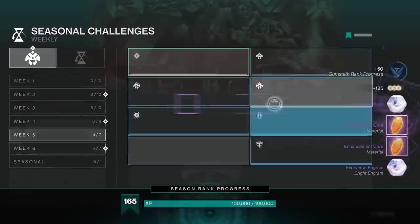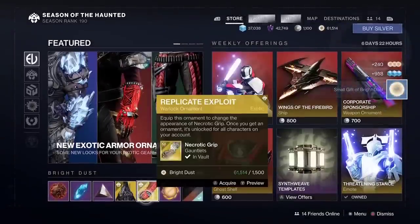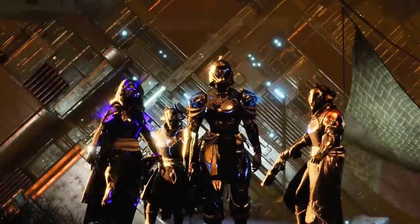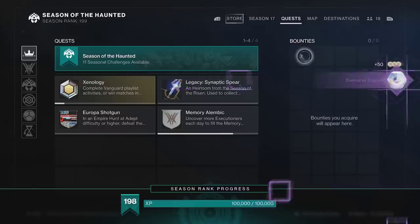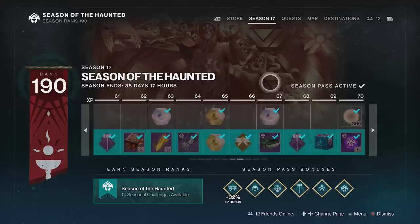Every 5 levels you gain, you get an Eververse Engram. Whenever you decrypt an Eververse Engram, you have a chance to get a gift of Bright Dust — small gifts give 250 each, and other gifts give up to 1,000 Bright Dust each. They only drop every 5 levels, but if you grind the previous method, you get both Bright Dust and XP, giving you Eververse Engrams and leveling up your Season Pass in the process.